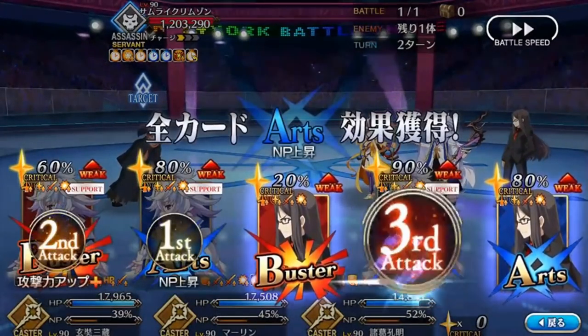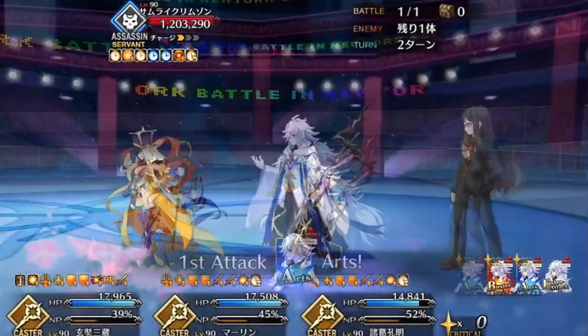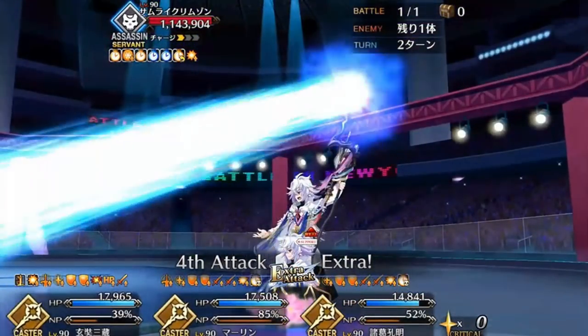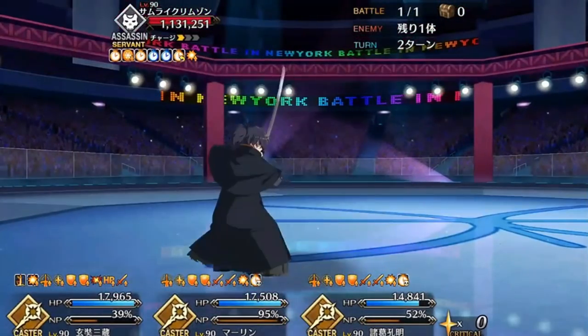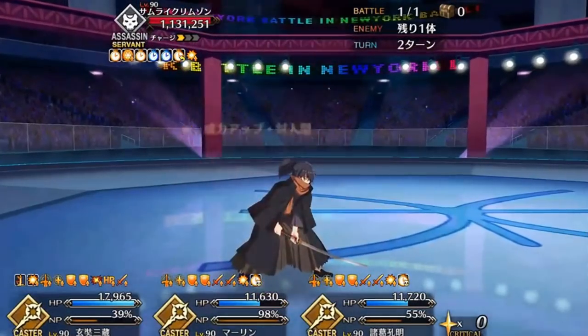Starting with the NP-focused option, you can safely end on arts cards since you don't need stars in the first place. The drawback is that Izo will end on arts resistance, making it harder to cash in. However, there's a certain type of servant that has a mismatched deck and NP — specifically, single-target casters with buster noble phantasms. Because you build charge on arts cards while spending them on buster cards, you have a nice flow of damage onto Izo.